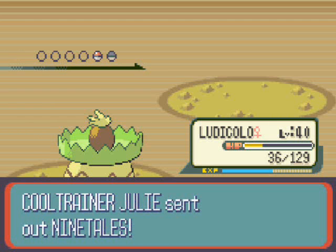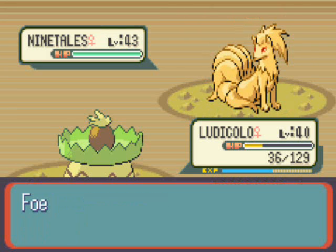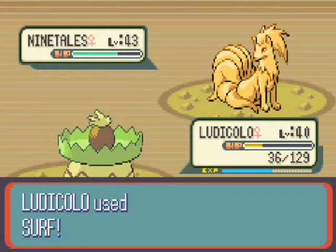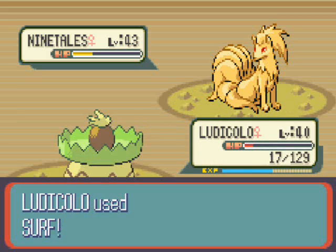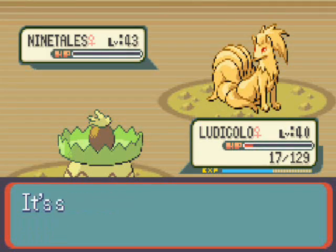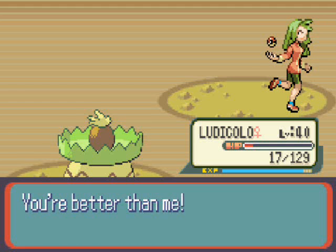We also see Ninetales, the evolved form of Vulpix — a Fire type Pokemon who uses Safeguard, which will protect it from status effects. If I use Toxic now, it would not poison Ninetales. Decent move, but I use Surf — Ember is a weak fire type attack and not going to do very much. Ninetales goes down in two. Ninetales has decent special defense — not outstanding, but decent.